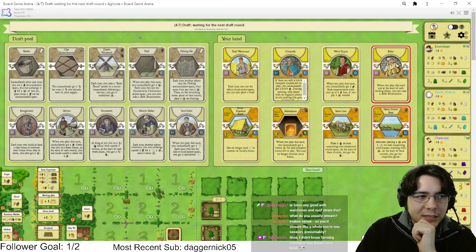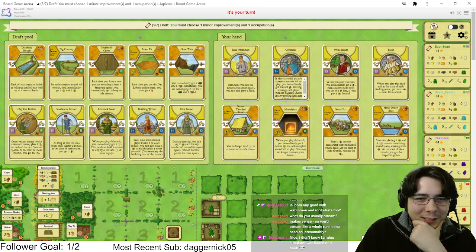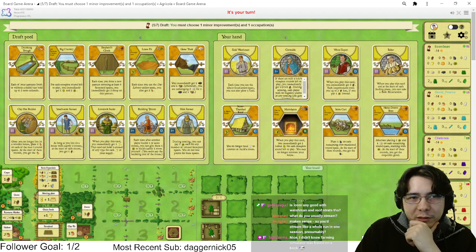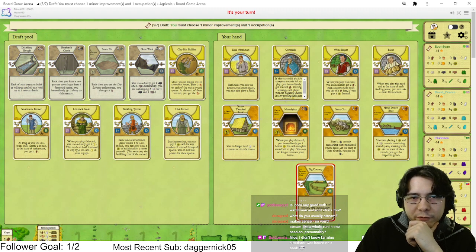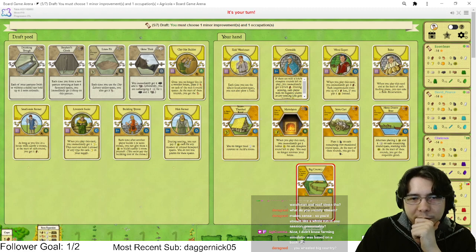Let's play a really basic strategy. It's basically farming simulator. They added High Farmer — that's exciting. We wheeled the Loan Pit, that's exciting. We wheeled Big Country — if you're gonna pass me Big Country I'm gonna take it, I'm never not taking Big Country.